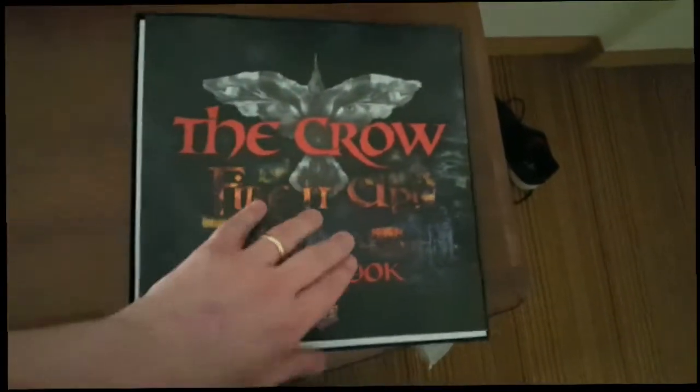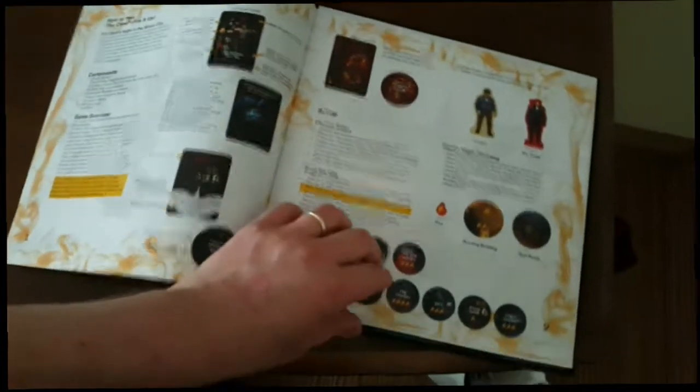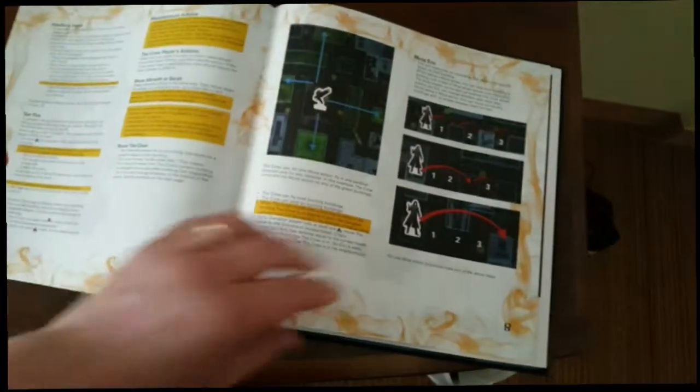So to start out, we've got the rule book. Looks like it's actual art rather than just stolen from the movie, so that's pretty cool.